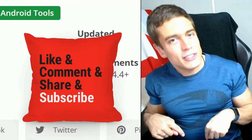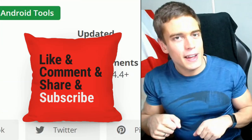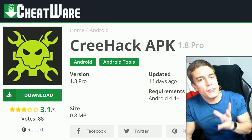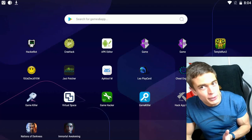As always, all the links will be in the description down below, including the download. Leave a like for the video, subscribe to the channel, and comment if you have any questions whatsoever. So Leo Play Card is an updated version of CreeHack, which is the first free purchase app for Android that requires no root, and it is extremely simple to use.